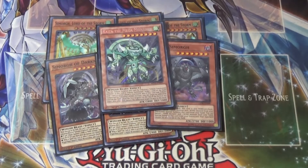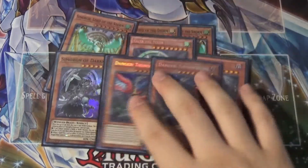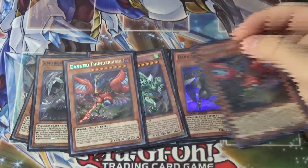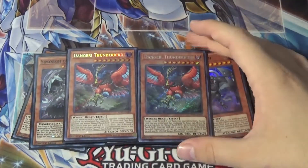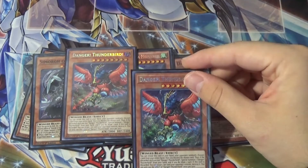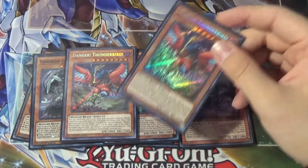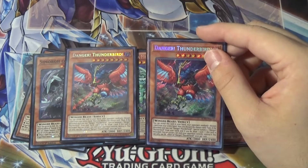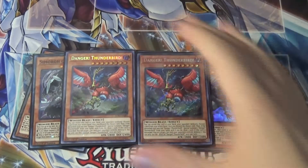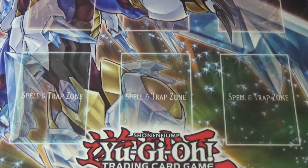And the last big bird that we play is double Danger Thunderbird. Danger Thunderbird is pretty cool — I've actually had these things sitting in my binder for quite some time, so finally nice to actually use them for something. Level 8, so it works with Trade-In, which is awesome. Winged Beast, which is even better, and it specials itself. Its effect is the Danger thing where you pick one and discard one, but its effect is that it gets to pop a card — target one set card your opponent controls, destroy it. So it gets to destroy one set card, which is pretty dope. That's it for the big birds of the deck.